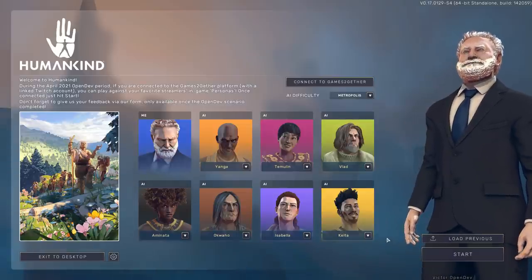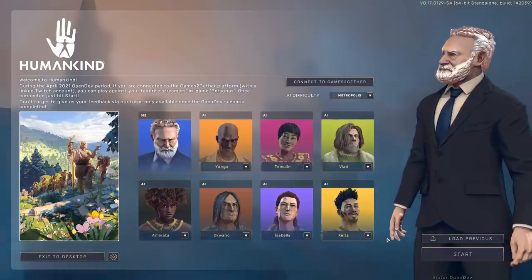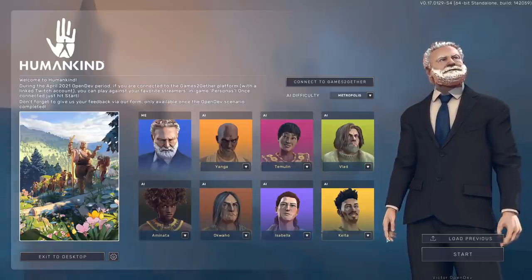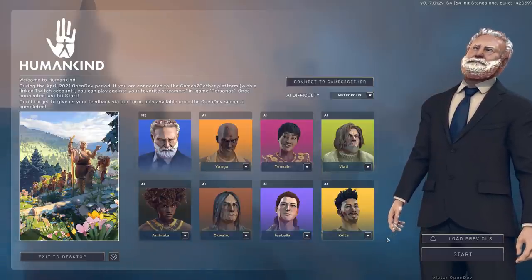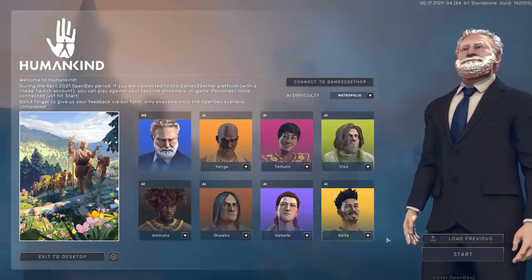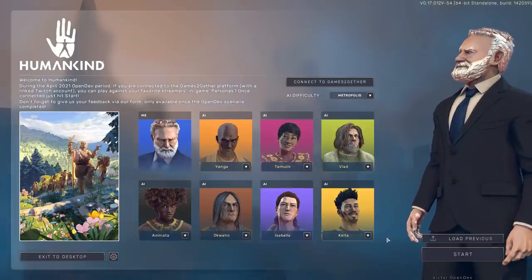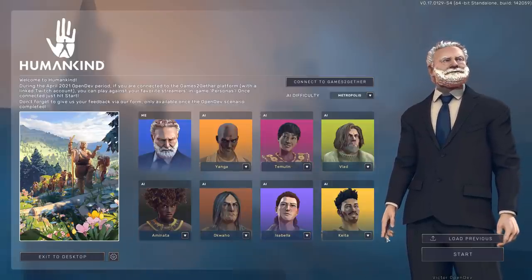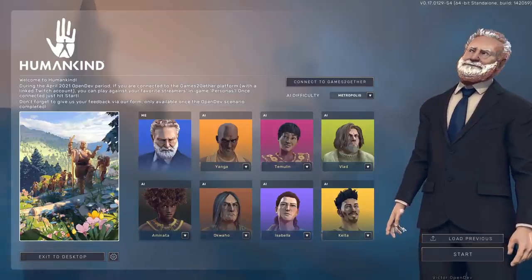Obviously at this point we're talking mostly about balance tweaks and stuff. The direction of things overall is pretty set because we're pretty close to release. But if you're familiar with the previous Lucy Opendev, either from playing it yourself or watching it on this channel, this is going to be quite similar. We're going to start at the beginning of a game of Humankind, play through the first four eras — 150 turns again. It's a new map with a whole bunch of balance updates based on player feedback, which we'll just feel out as we work through this together.